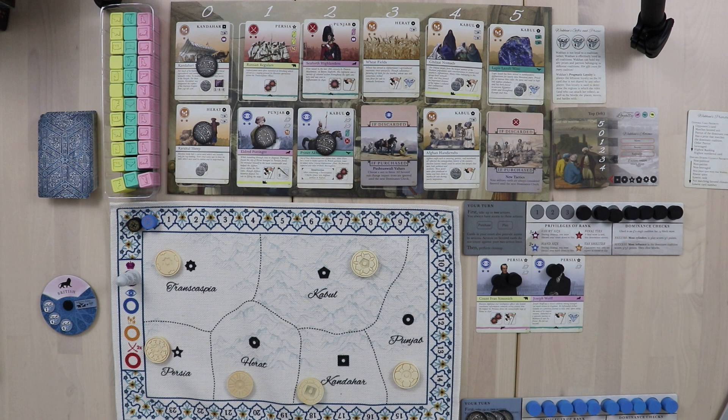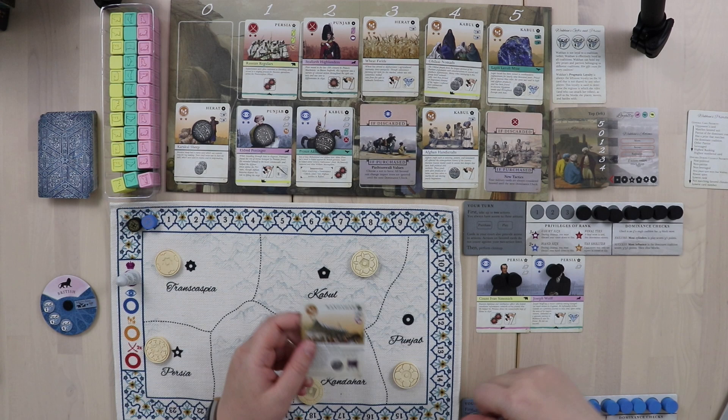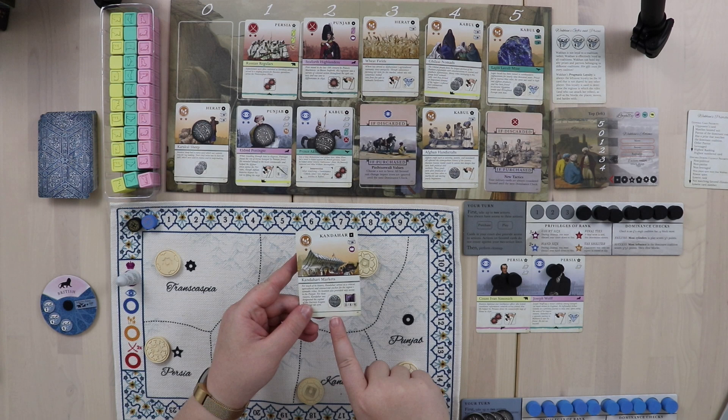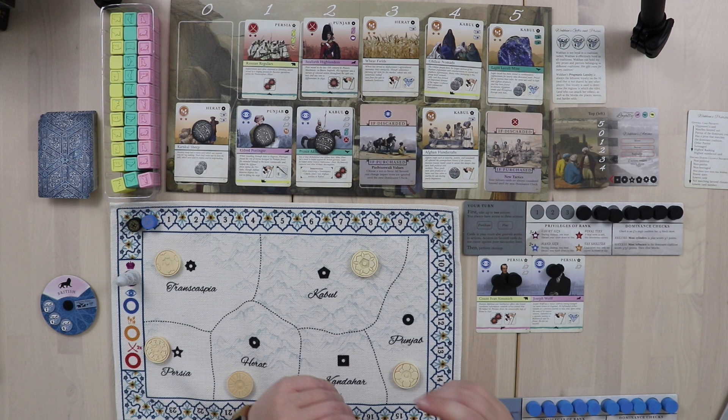Now it's my turn and I have two actions. Wakhan is blowing all her money, which is good. I'm going to start picking cards that give me good actions. I'm going to grab this Kandahar card into my hand — I get to take the rupee off it and it was free, so I'm up to five rupees. When it's in my tableau it lets me do a taxation action to get a little money and a build action for roads or armies.